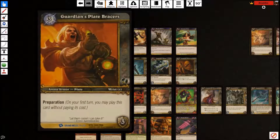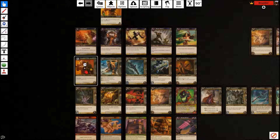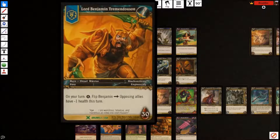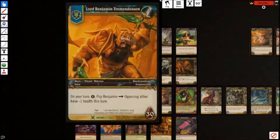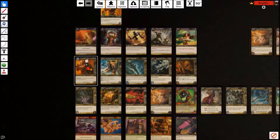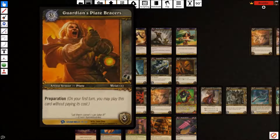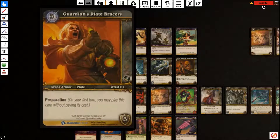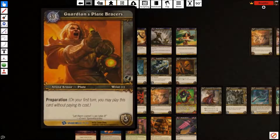Guardian's Plate Bracers have a weird cost because of the main power preparation — on your first turn, you may play this card without paying its cost. That's a really powerful ability. If you're playing against an aggressive deck, having this in play on turn one means you'll block three damage every turn for the rest of the game. That's really, really strong.